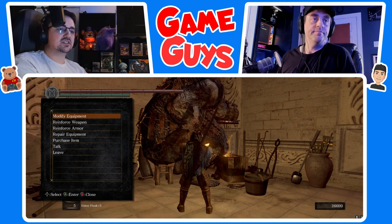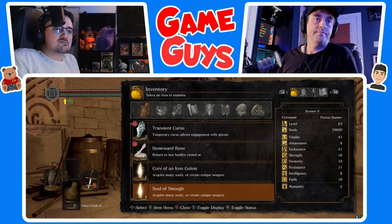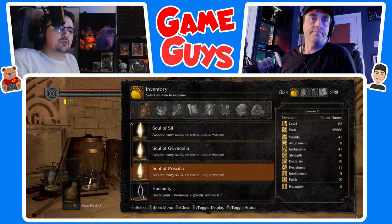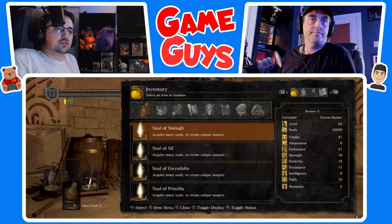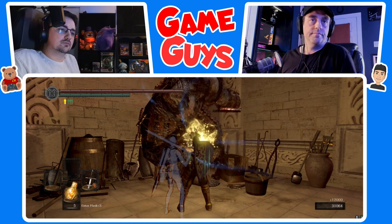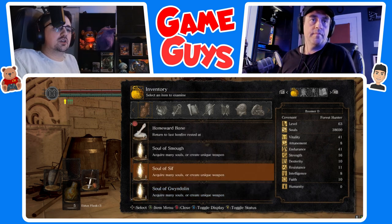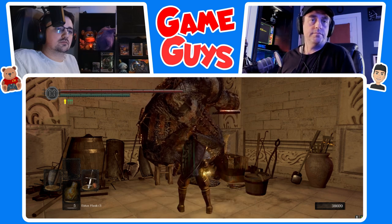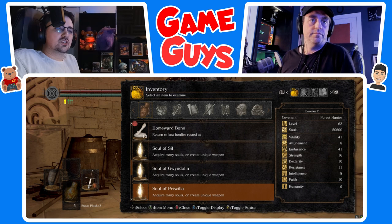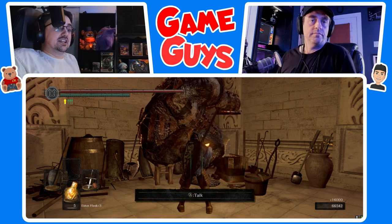Exit this menu — we're going to pop some boss soul packets now. Go back to your inventory, scroll down. Iron Golem, Sif, Gwendolyn — let's keep the Priscilla one. Actually, let's keep Gwendolyn's. Scroll up — we're going to consume the Core of an Iron Giant. Press A to use the item. Go back to the menu — Soul of Smough. Back to your menu — Soul of Sif. He was such a good boy and he will serve us in our journey. That's a lot more souls than I was expecting.